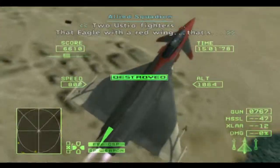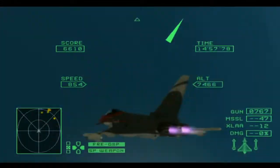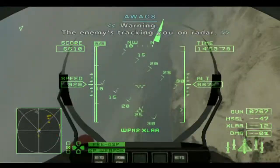Two Ustio fighters! That eagle with a red wing! That's... GOM-1, warning! The enemy's tracking you on radar!